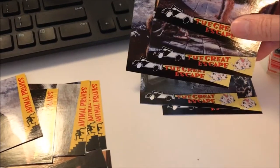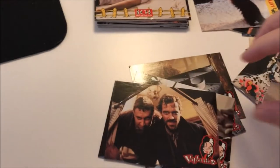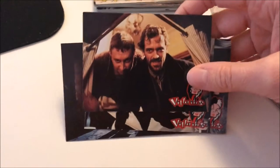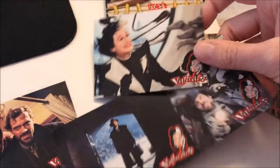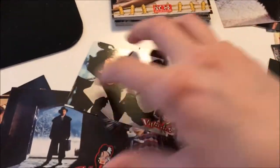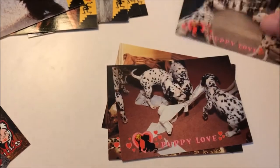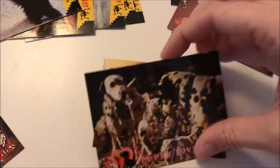There are five great escape cards and five villain cards, which show Jasper and Horace, Cruella, Mr. Skinner, Jasper and Horace again, and Cruella covered in molasses. Pretty cool. And then we have four puppy love cards, which basically depict our adorably sweet Dalmatians, which we love so much.